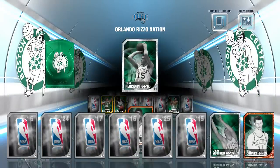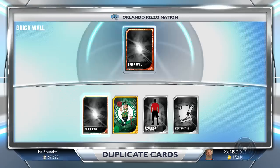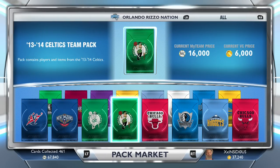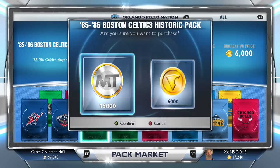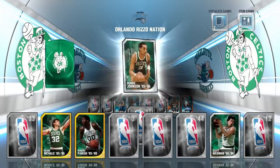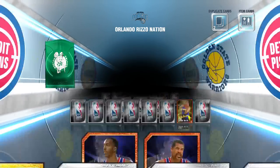It just makes it a much easier way to get these cards. It gives everybody an opportunity to get Diamond Jordan — if you don't know, you've got to collect all the Historic Players and you will get Diamond Jordan. Now, I hear a lot of rumors that the Diamond Players aren't really worth much. Like, I did some research — LeBron James's defensive stats are basically the only thing that's changed from the gold LeBron James.